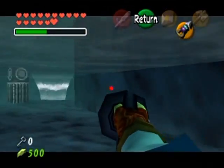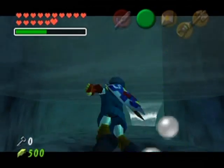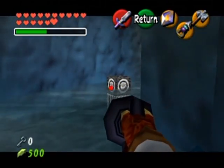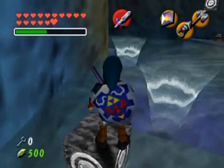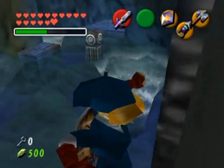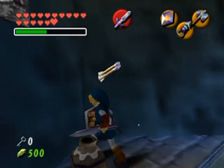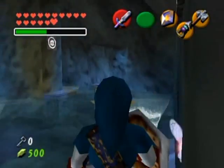I was going to say why can't I use the hookshot — it was grayed out for whatever reason. This room isn't hard at all. You just have to hookshot your way through everything and you'll be just fine. Arrows, fairy — don't need you.